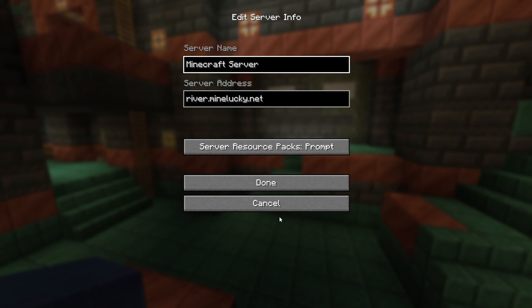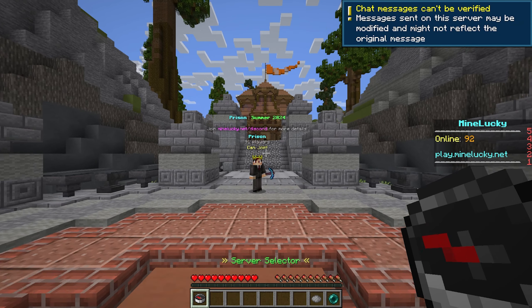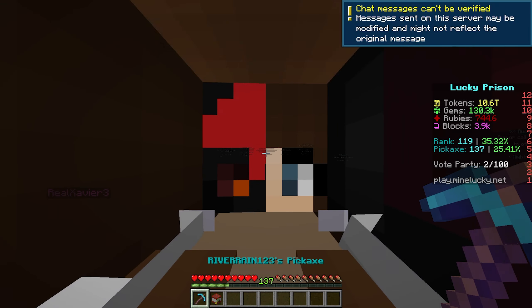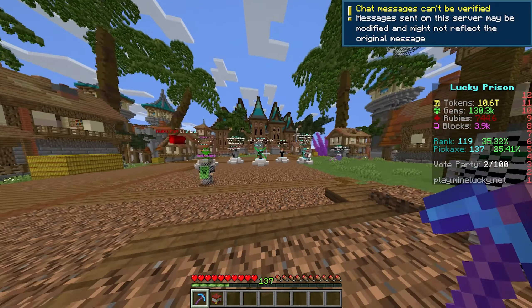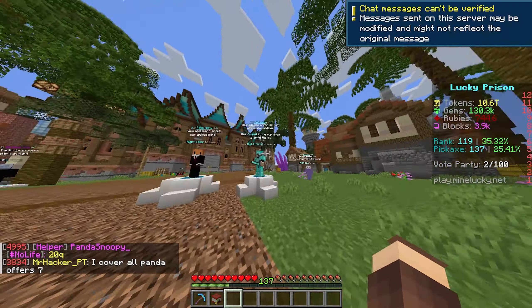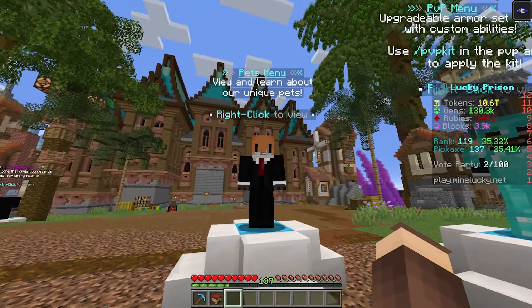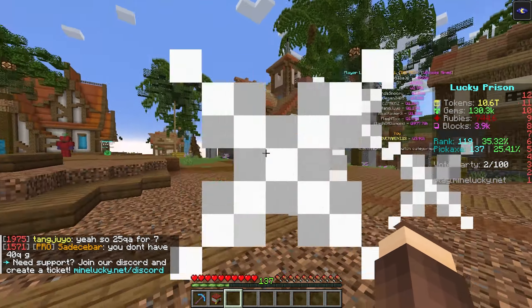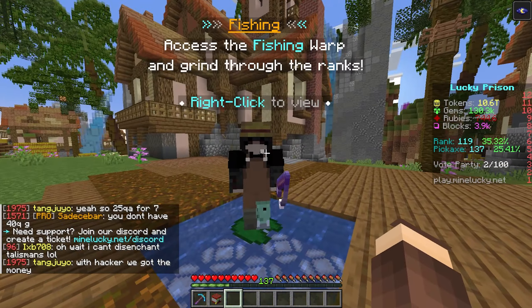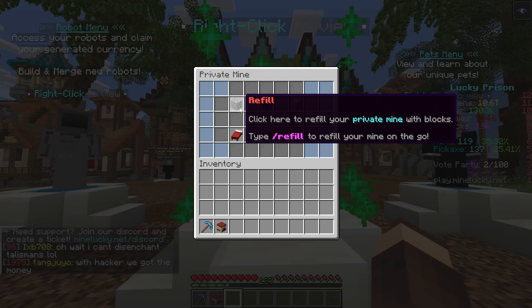Next up, we actually have river.mindlucky.net. This is actually another prison server — when we drop in, we have 91 players on. This one is actually mega popular and mega OP. If you're looking for a brand new OP prison server, I would definitely recommend this one. When you join, we've got a bunch of NPCs at spawn — the PvP menu, pets menu, mine menu, robot menu, mining armor. There's a bunch of really cool stuff on this server, and we even have a fishing area, which is absolutely nuts. The main point of this server is to go ahead and do some mining.